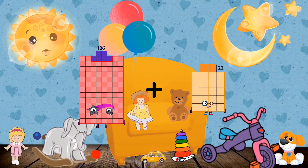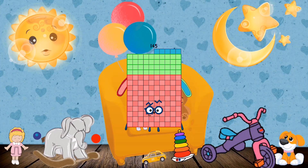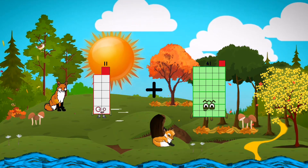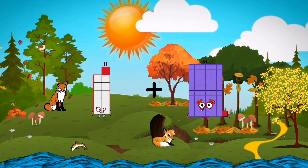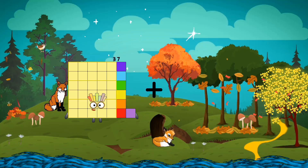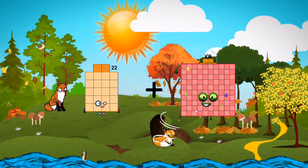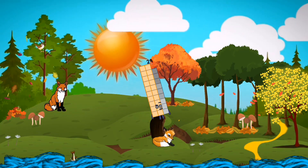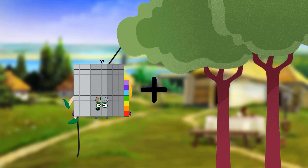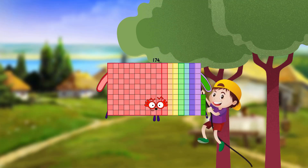106 plus 39 equals 145. 22 plus 7 equals 29. 97 plus 77 equals 174.